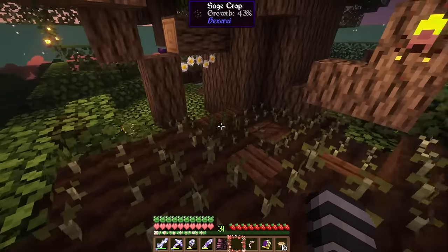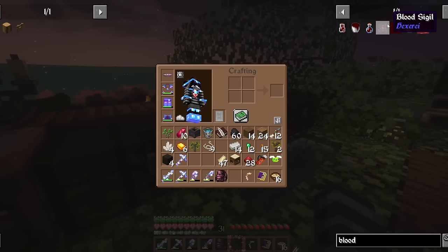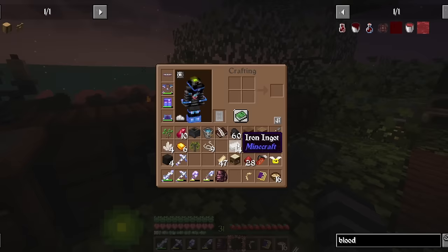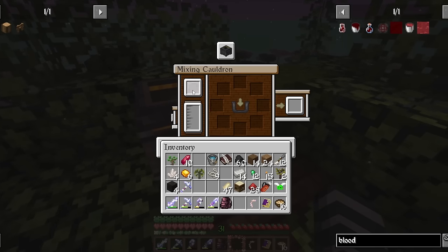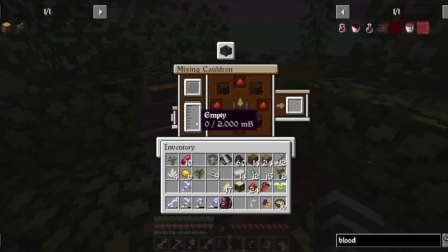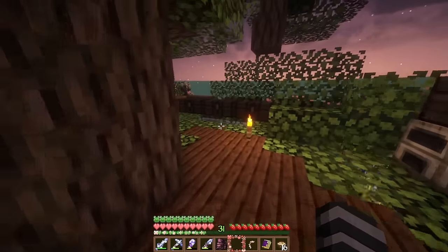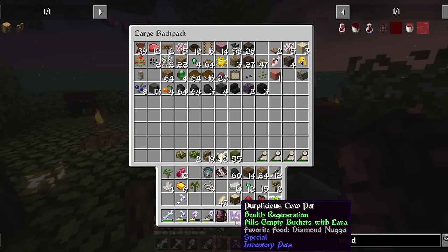I'm just going to plant this flower and then we'll work on the blood sigil. Let's place down our mixing cauldron — I'll put it here as a little working area. How does this work? Do I put lava in here as the fuel? Yeah, I think this is the fuel, right?